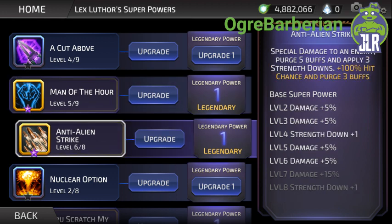Then we have Anti-Aliens Track — special damage to an enemy, purge five buffs and apply three strength downs, going up to four strength downs. The legendary for this is a 100% hit chance and purge three additional buffs, bringing it up to eight buffs purged and four strength downs applied. That's quite a bit, and it's definitely worth your first or second legendary point, depending on whether you want this or Man of the Hour first. Those are the two you want first.